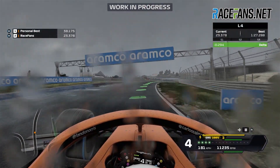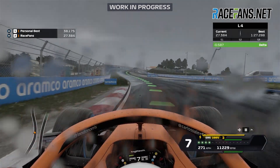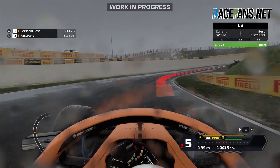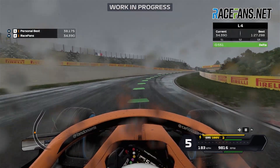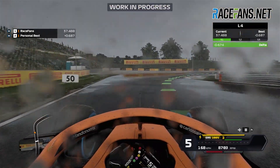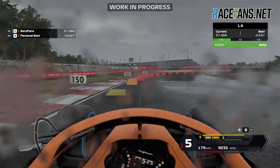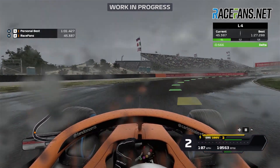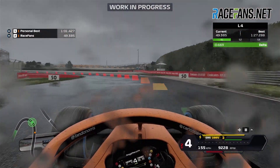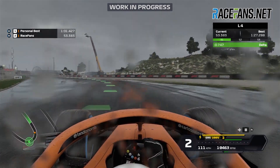Hanoi is another new addition to the calendar for F1 2020. We're not allowed to show you the footage we've got of that just yet, but we can tell you about it. Hanoi has got a lot of long straights and big braking zones — it's really good from a racing point of view in terms of overtaking. It's also got a really tricky final sector where the walls are hemmed in and it's very quick. It is extremely easy to swipe off a front wing at that part of the track, making it a completely different challenge to Zandvoort.